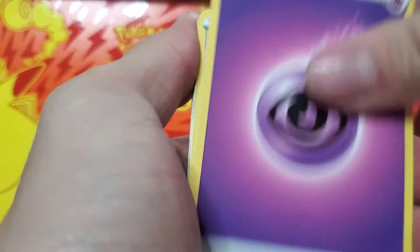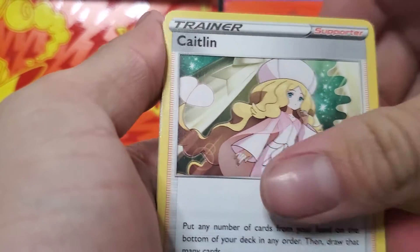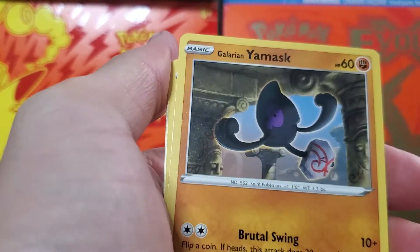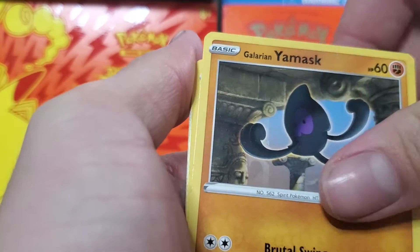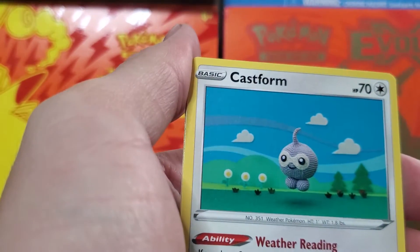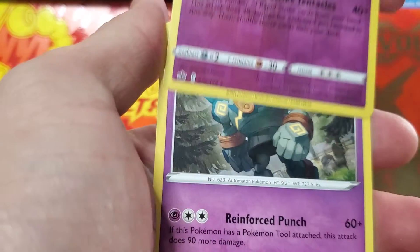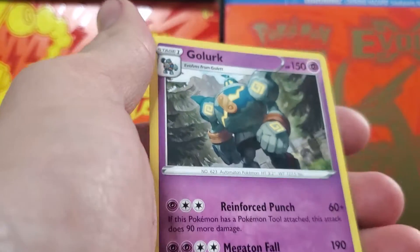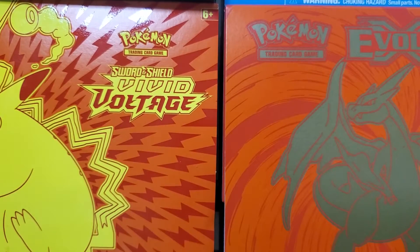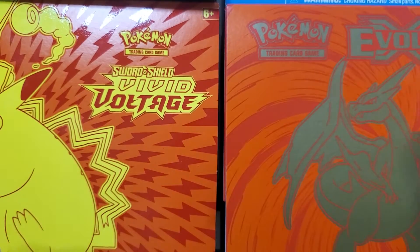Here we go: Psychic Energy, trainer, another trainer — three trainers in a row — Ghastly looking all spooky, Kubfu, Galarian Yamask, Castform Sunny Form, Castform, Yamask, Malamar reverse, and Golurk non-holo rare. Yeah, I can't make this up. I cannot make this up.